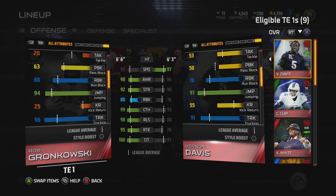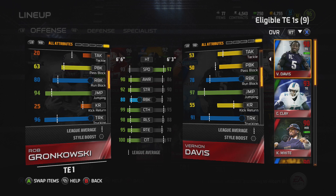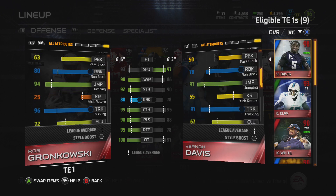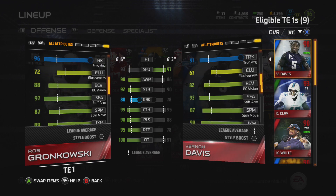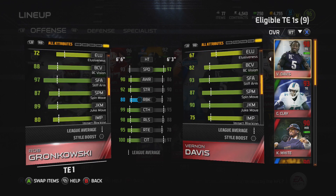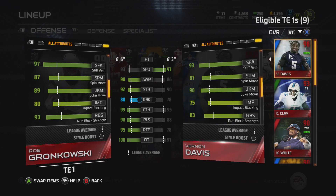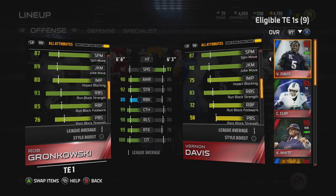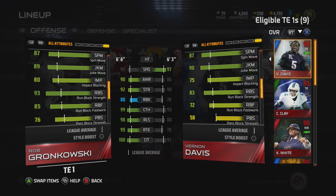Look at the jumping — Gronk has a 94, but Vernon Davis has a 97. As far as Vernon Davis goes, that 97 speed is one of the most crucial things, but it's crazy that Gronk has more acceleration than he does. The run-after-the-catch stats are pretty crazy too. Gronk has a 97 stiff arm to Vernon Davis's 93. On the spin move, they both have an 87, and the juke move, Vernon Davis wins by one point with a 90.